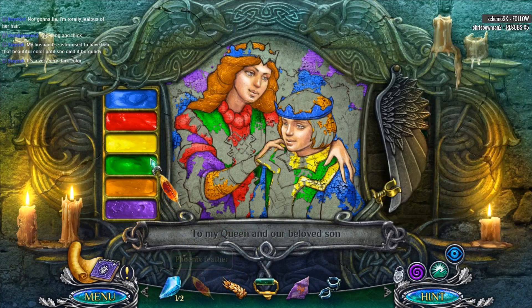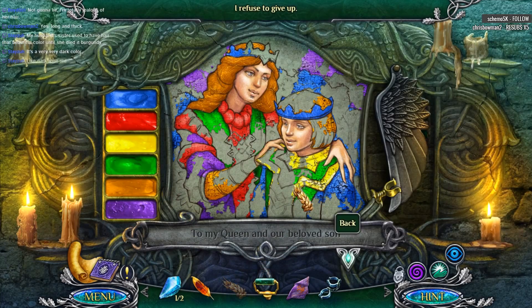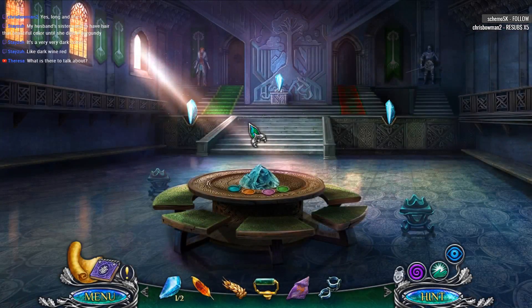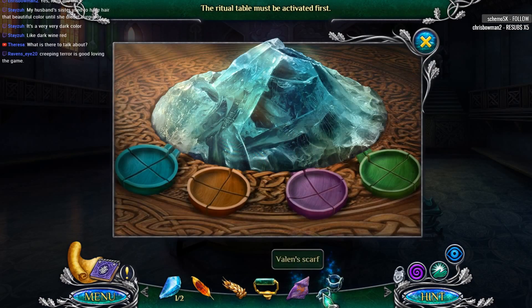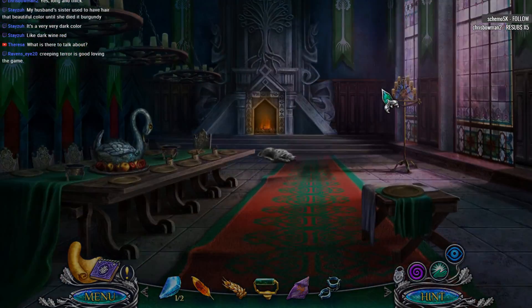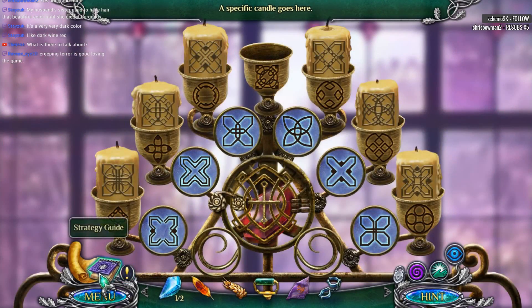I have this feather. Will that work? No, it will not. Burgundy like dark wine. Oh wow. Let's think through what we gotta do here. Their ritual table must be activated first. So that's something for the ritual, indeed. I still don't think I can get in here, either. Alright, map it up.